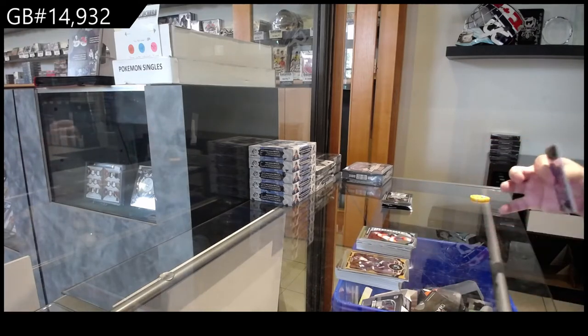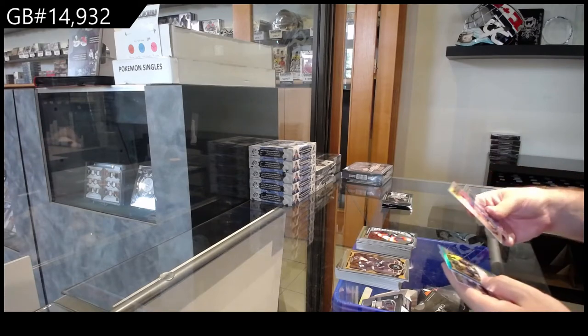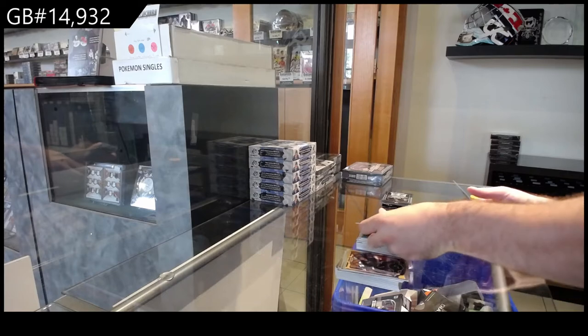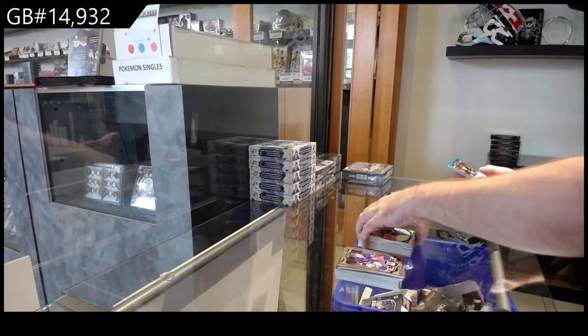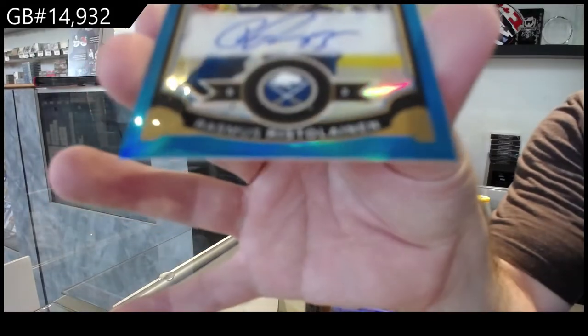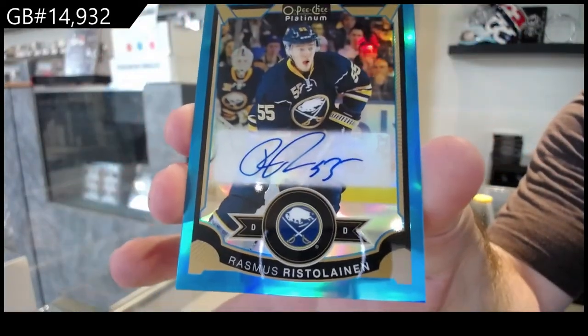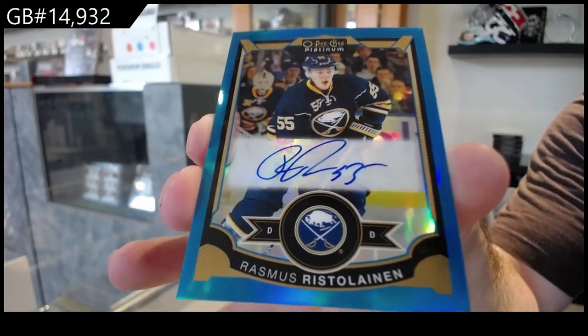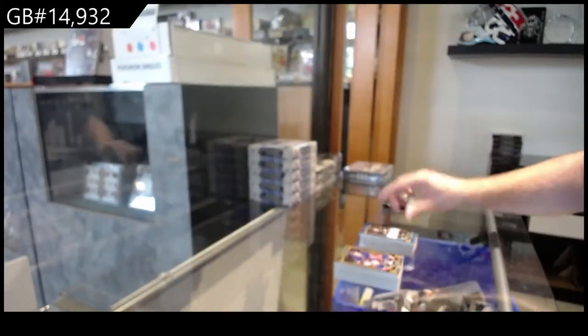We are getting a lot of many little rainbows here. We've got a rainbow of Podband for the Islanders, a rookie of Fabry for the Blues, and a Blue Rainbow Auto — Ristolainen for the Buffalo Sabres. Ristolainen auto — so two autos in this box.